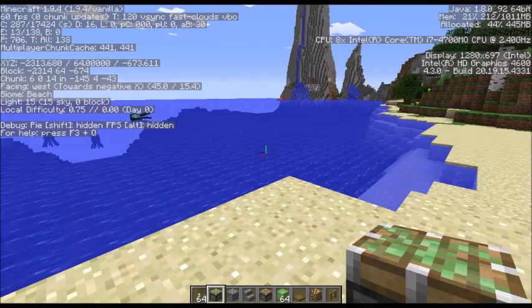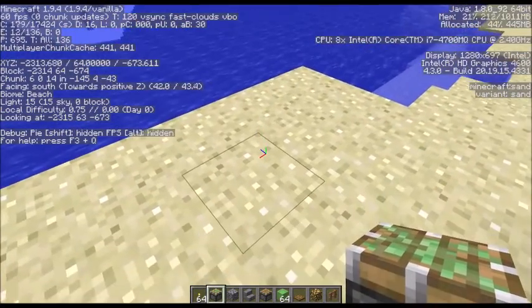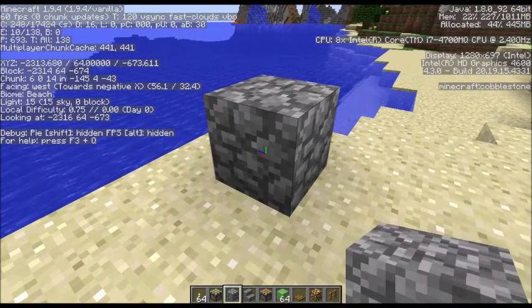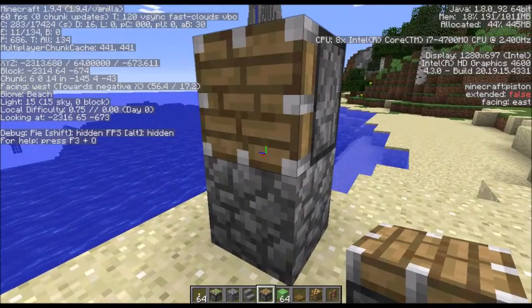Today I'm going to show you how to make a redstone spaceship. We're going to put down a block first — just a support block, there we go, support block. And I'm going to put down a piston, just a regular piston.